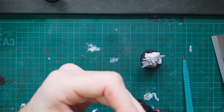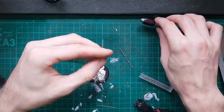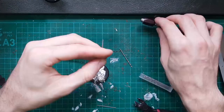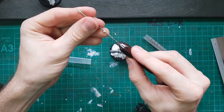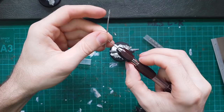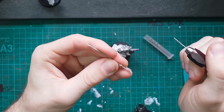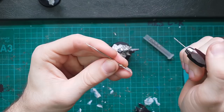Next up, we want to pin our hand back. I'm just going to grab my pin vise and a small drill bit. I've just picked a pretty small size drill bit here and I'm just going to take my pin vise, line it up, and make a small hole in both the hand and the wrist so we can put a little bit of a pin in them. It can be quite tricky pinning hands because they're very small - if your drill bit wanders, you can pay the price because there's a lot of detail there that you can destroy.